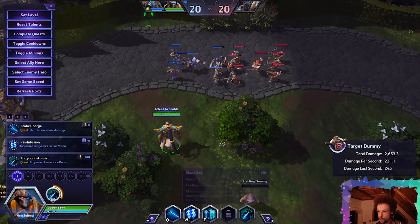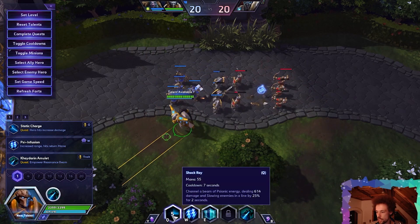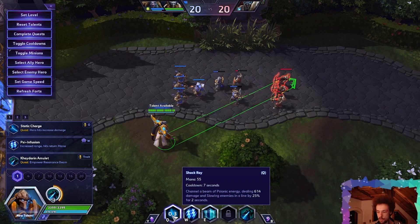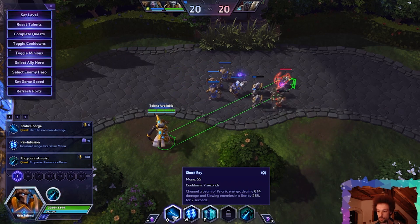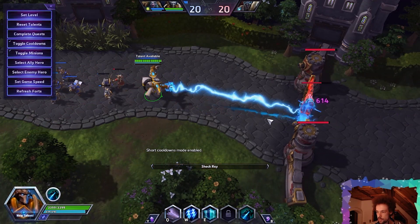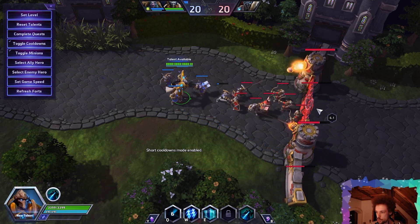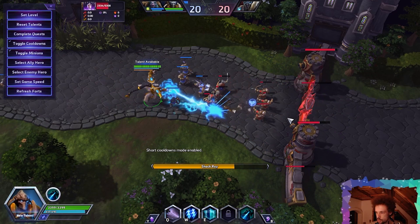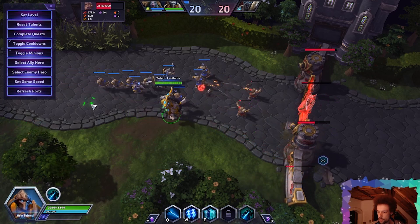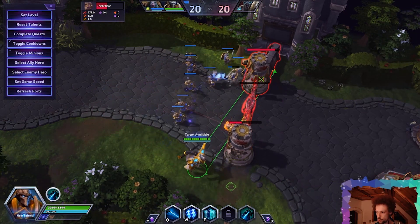So next, his Q — they removed the shield. Shock Ray. Channel a beam of psionic energy dealing damage and slowing enemies in line by 25%, 640 damage. This is what it looks like. It does not deal reduced damage to structures. It does lock you in position, so if you wanted to quickly retreat after casting, you can't do that. So use it wisely.